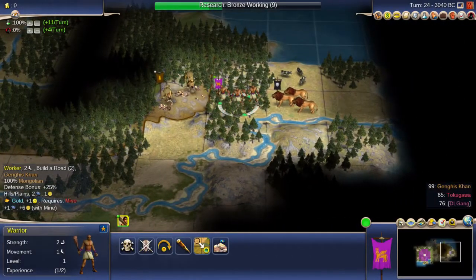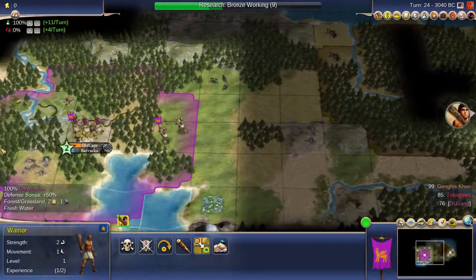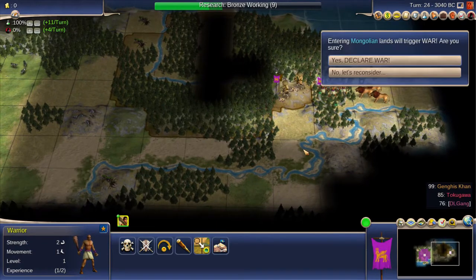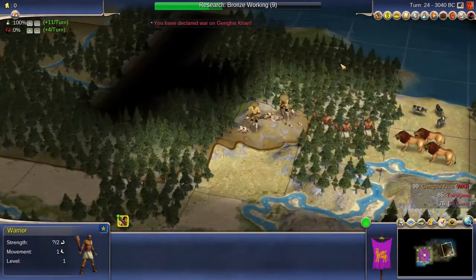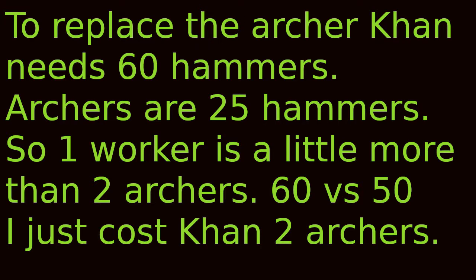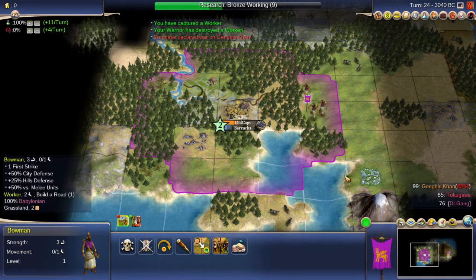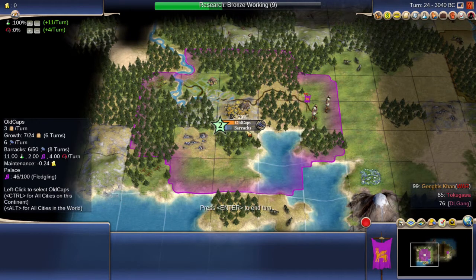I see the worker over there — that's worth 60 hammers, as opposed to the hill where I could put a mine. I've got a lot of grassland, which will make a good cottage city. Taking the worker: he's worth 60 hammers. Each archer is worth 25. So that worker was worth about two archers to me. And Genghis Khan loses two archers, technically, if he's going to replace the worker.